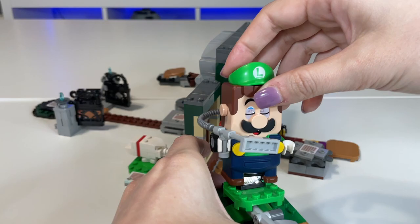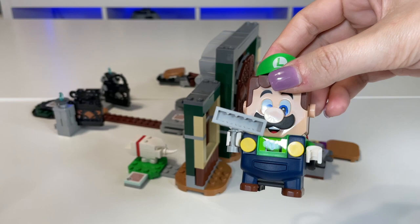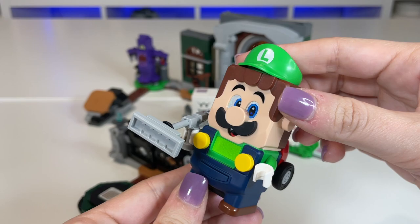Scan the little bone and feed it to Polterpup. And that's everything! We scan the end goal and check how many coins we have — 25. Awesome.